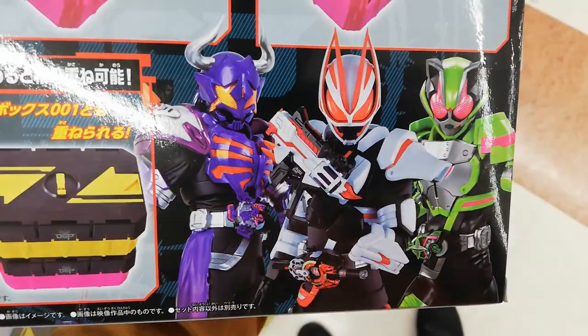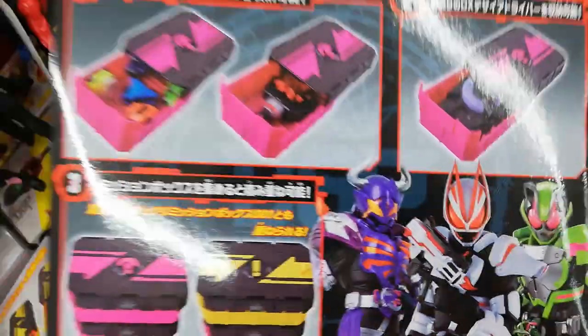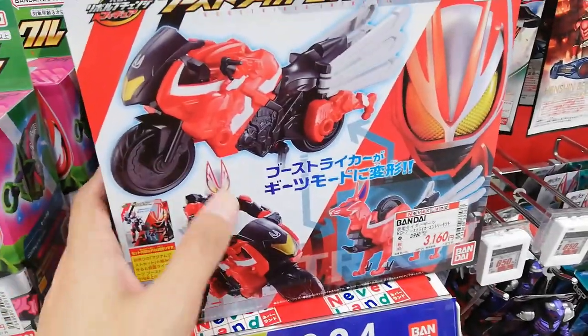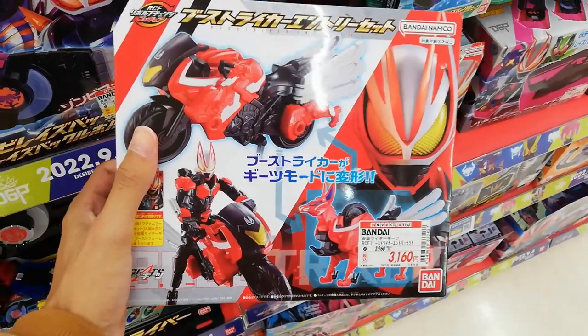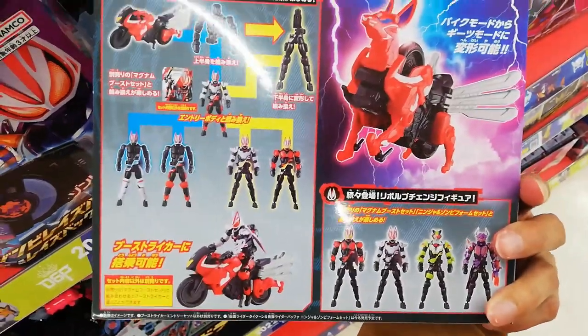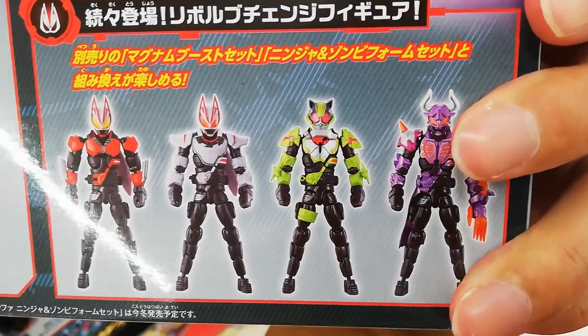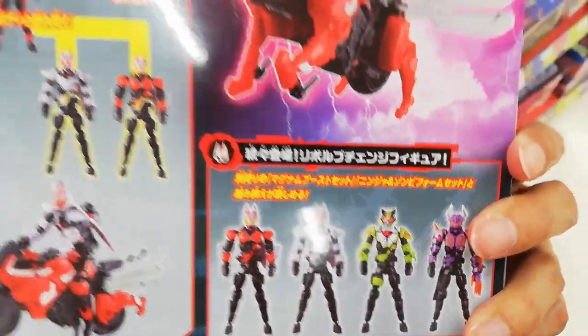That's a cool render of the three there. I like that picture. That's nice. Here's the bike — I haven't seen this yet. We got the Fox bike. That's pretty cool. You can put your Geats figure on it as well as the upcoming Buffa and Tycoon figures.